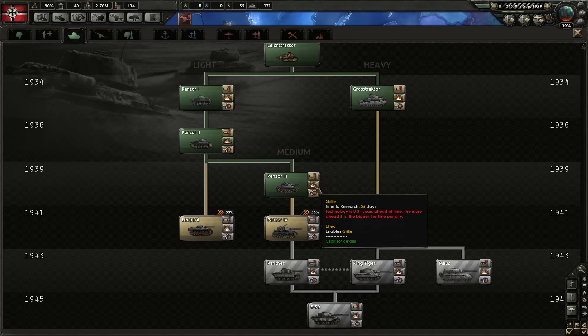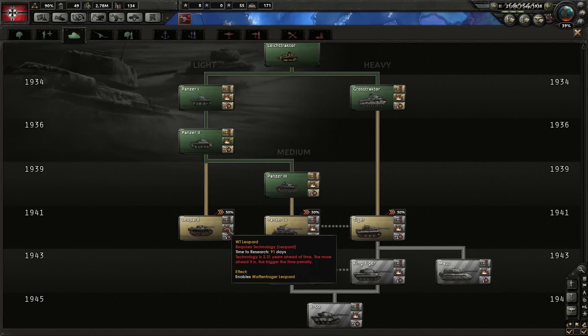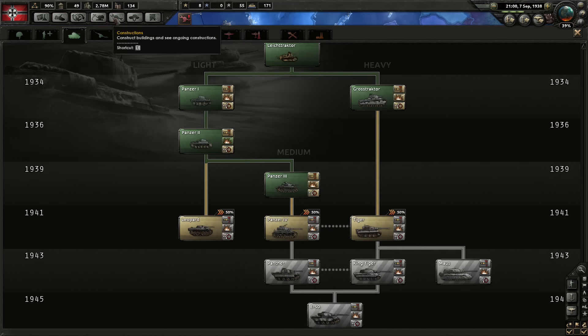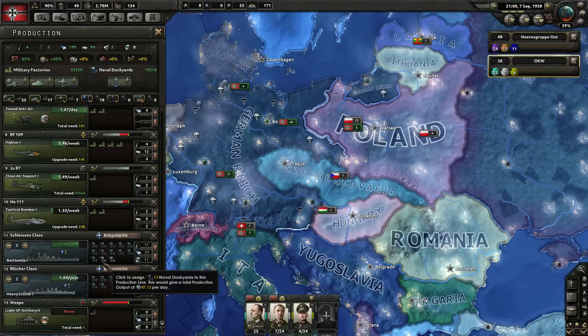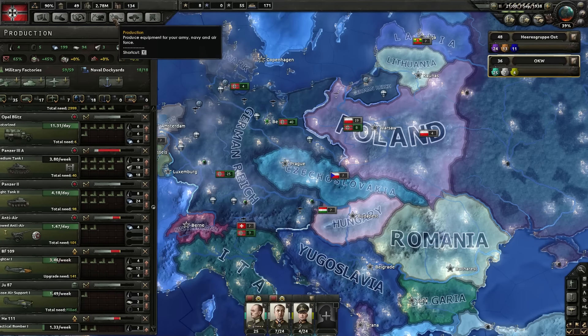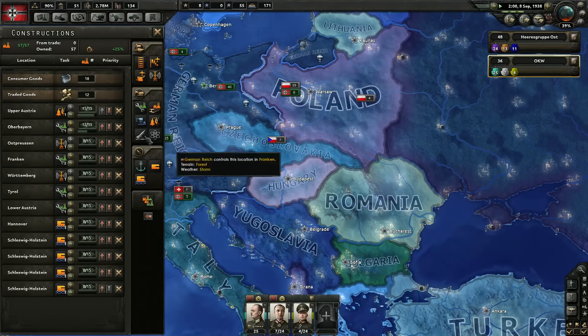This would be just regular self-propelled artillery, instead of the light one from the Panzers. For now, we should actually put just one factory on it. So let's build the light artillery. We will have a new factory soon enough — end of the month, so we'll wait for that one.